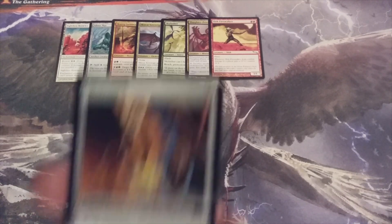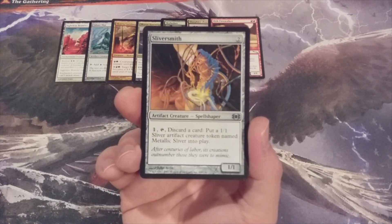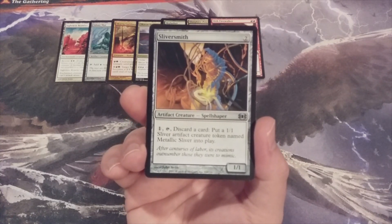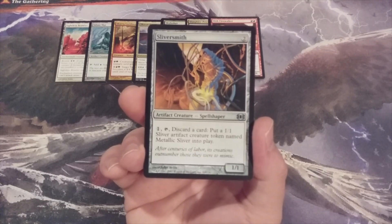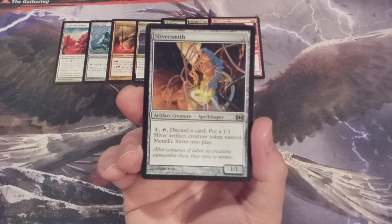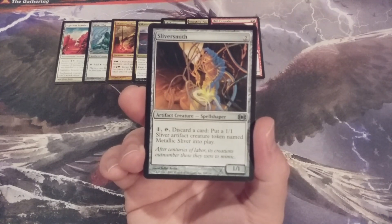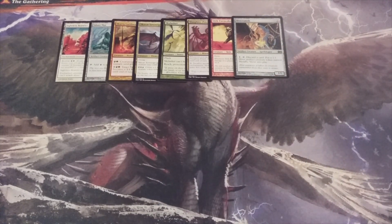Next creature, we're back to colorless — it is Sliversmith, a 1-1 Spell Shaper. We can pay 1 mana, tap it, and discard a card to create a 1-1 Sliver artifact creature token named Metallic Sliver. This will cause its controller to really think about where their resources are best allocated. Each time a creature is summoned from the Momir Vig Cube, its summoner must discard a card from their hand, and any cards in hand are lands necessary for generating mana. To allocate a card just for a 1-1 Sliver had better be worth it — you'd hope to have other Slivers on your side of the battlefield to make it pay off.